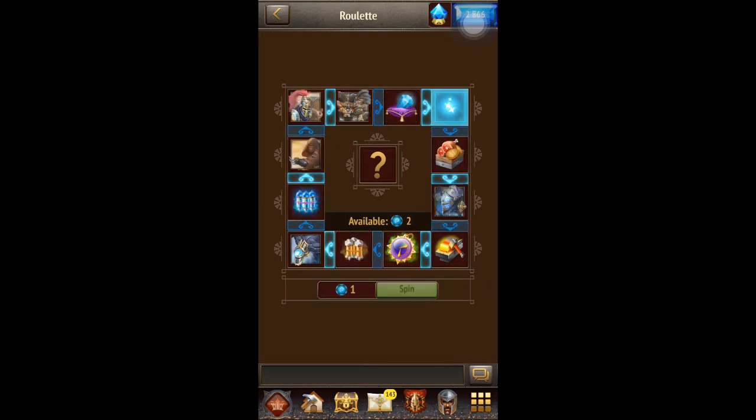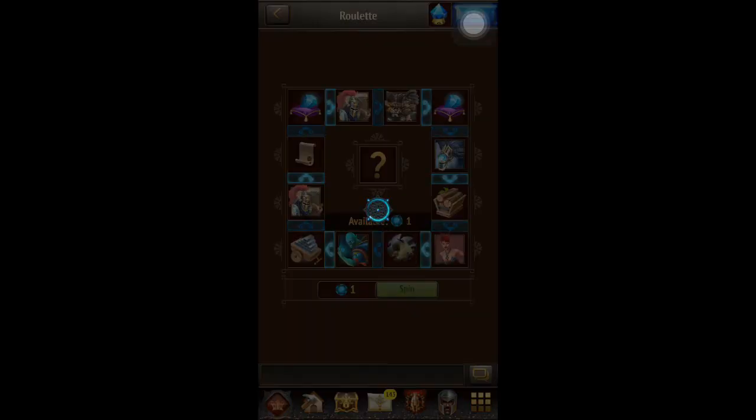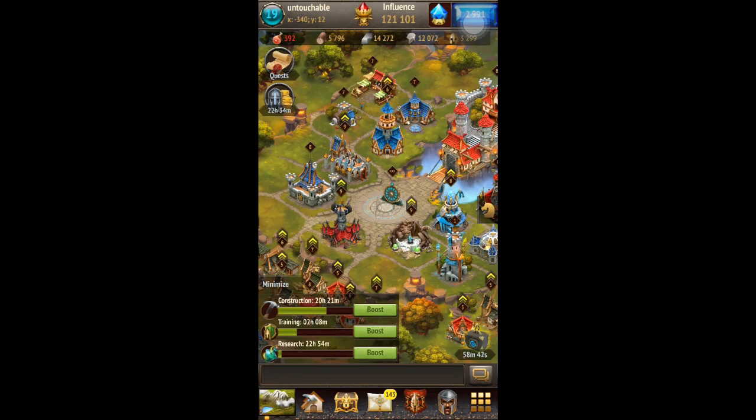Let's see what we get. Whoa! 100. Nice. That pretty much paid for itself. And then let's see what we get on the second one. 25. So I got those spins from the daily quest, as you'll see right there. So I pretty much got 125 gems for free.